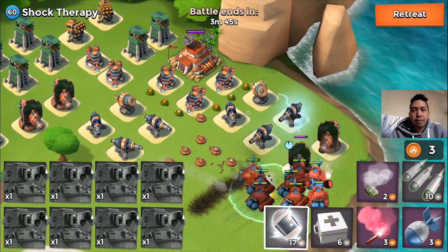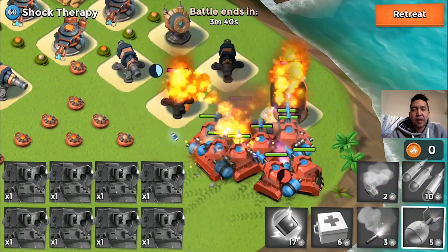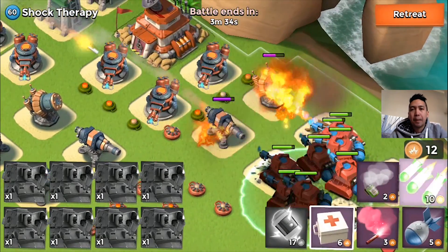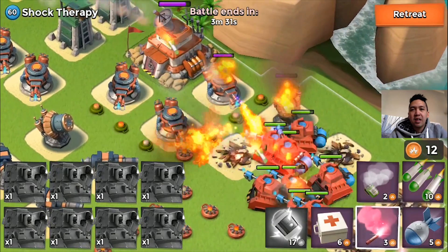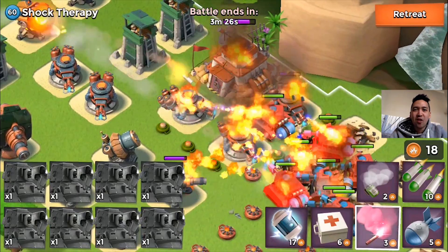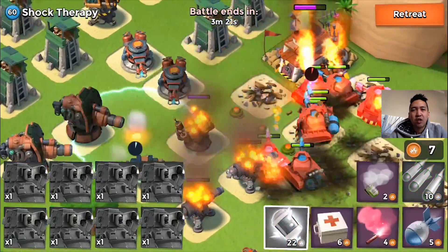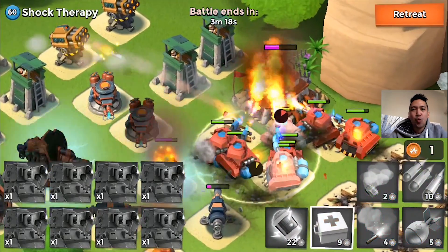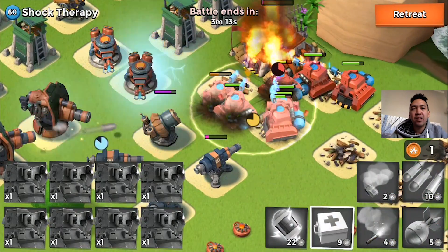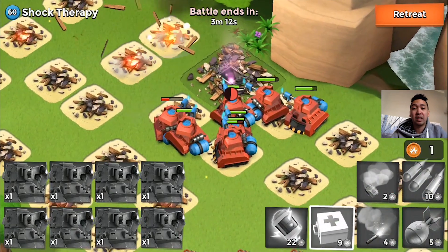I'm gonna be taking down the boom cannons first and shocking the shock launcher. Look at those boom cannons dropping so fast while my scorchers are just enjoying themselves, burning like beasts. Those red mean machines, the scorchers, are just burning everything. I'm shocking the boom cannons and the shock launcher, and now we're working down the HQ. Shock Therapy is not giving me any therapy at all — I'm giving it the therapy!